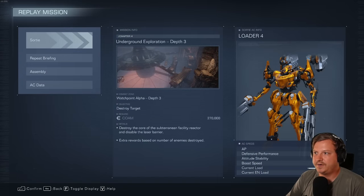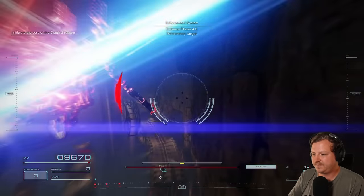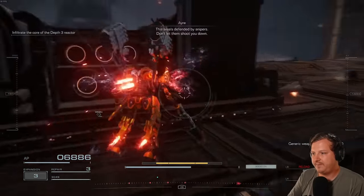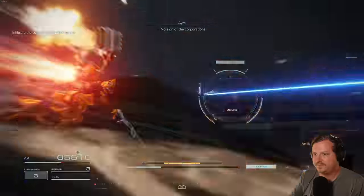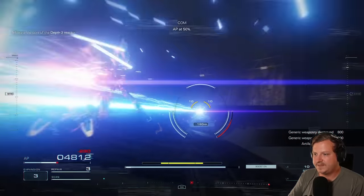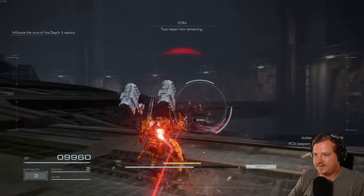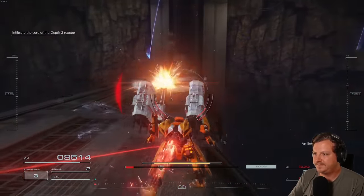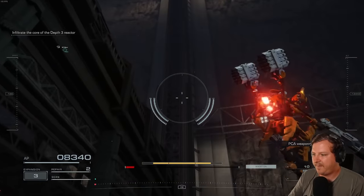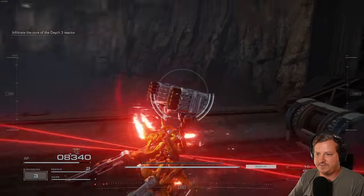Next up is Chapter 4, Underground Exploration Depth 3. There are two hidden parts and two combat logs. Instead of heading towards the core, hug the right wall in the beginning. Right behind these canisters or generators you'll see the first hidden part. Continuing on towards the back of the core, this will be the first MT we have to take out for a combat log, and the next one is right over there. That's the last combat log you need, and the part you need is hidden right behind him. Now finish the mission.